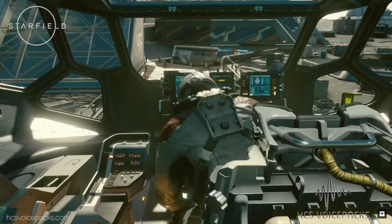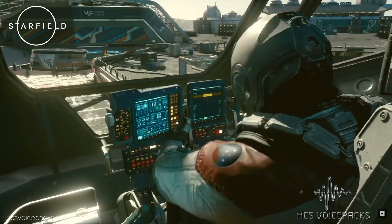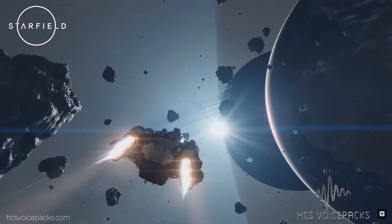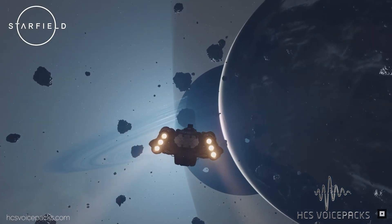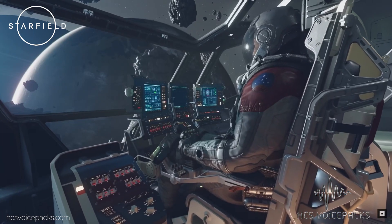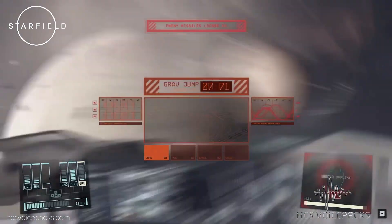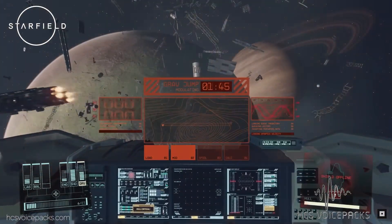Moving on to spaceship mechanics, it is speculated that Starfield will feature in-space combat with shields, weapons and engine power management. How exciting would it be to have keybinds for targeting options, power distribution and this sort of thing? This would allow for quick, efficient commands during crucial combat moments, further enhancing gameplay.